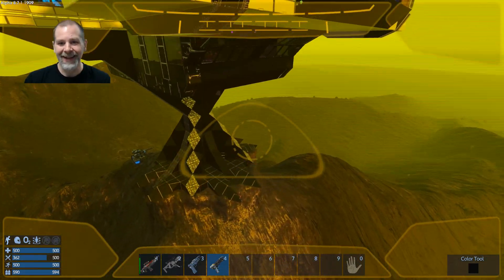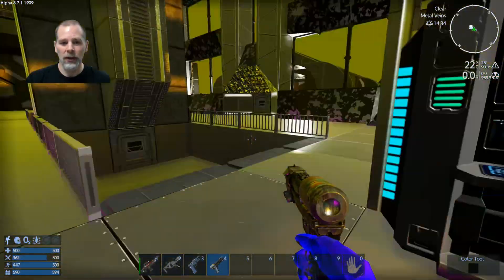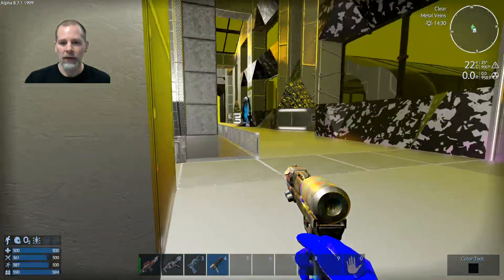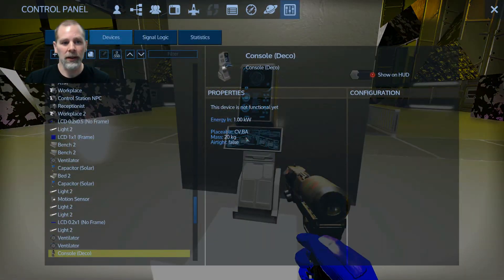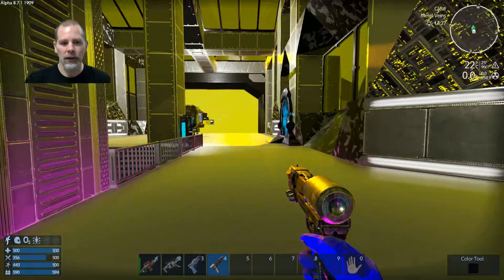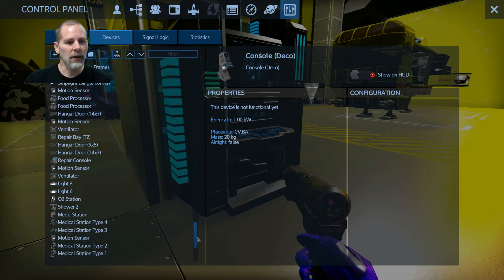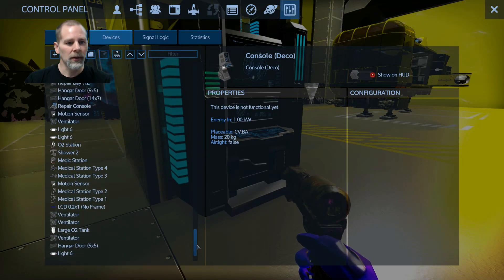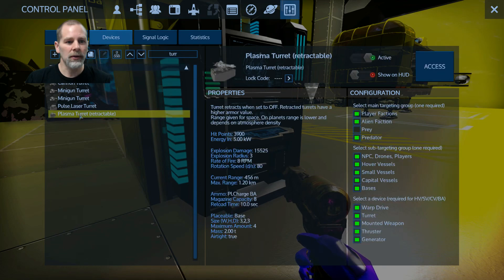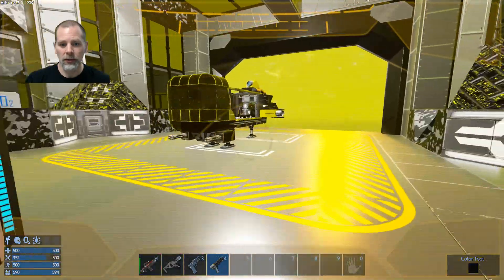We're going to use that drone exploit today. I should probably not be out in the open where I'm exposed to the bombers that come that way. We're going to go to a turret — the plasma turret — and launch a drone from there.